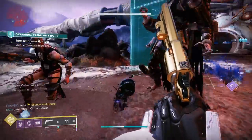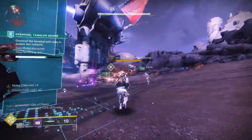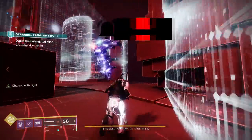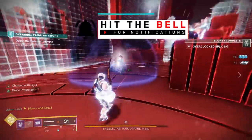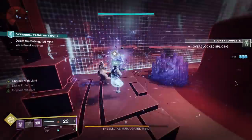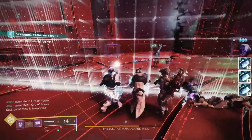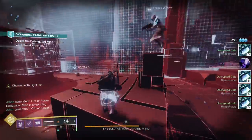If you want to get really spicy, remember that the Solar Scar can actually spawn with Chain Reaction. That means Energy Accelerant will not only boost the damage of its heavy attack, but if you cause enemies to explode with Chain Reaction it's going to boost the damage of that as well. That is absolutely the wombo combo for this mod right now.